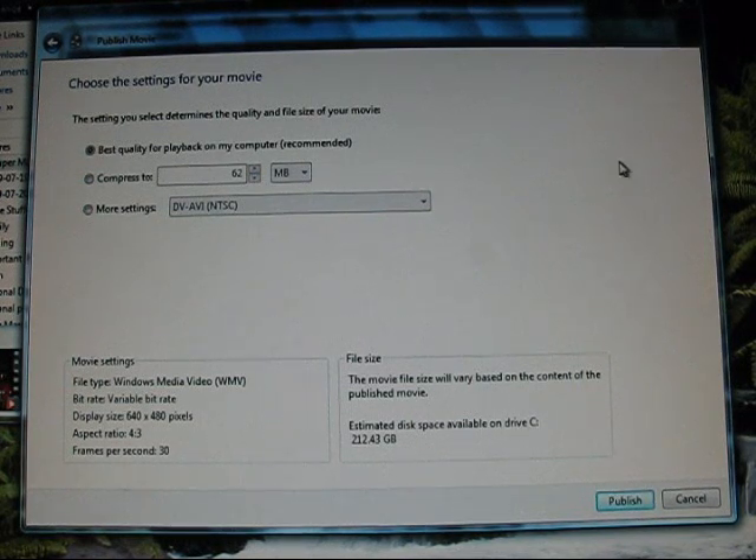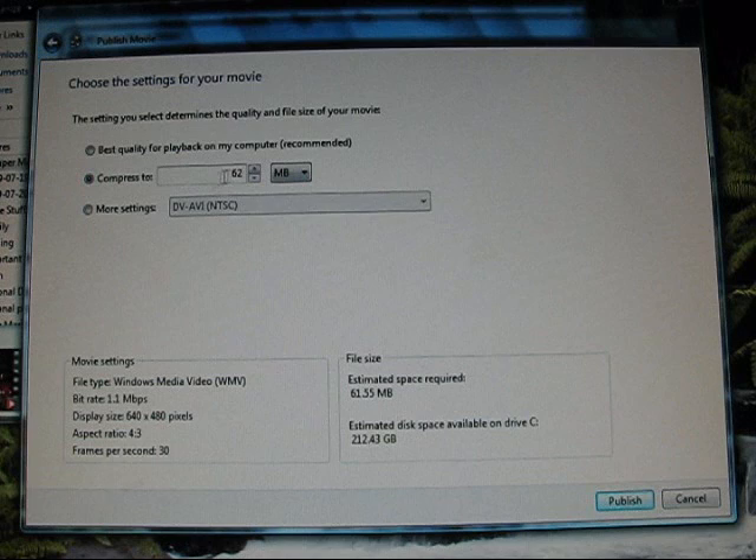Hey guys, if you're wondering why I'm uploading a second set of Sonic Advance walkthroughs, it's because I'm going to delete the other ones — they are of horrible quality. Their frame rate is just terrible. When I compressed them before, I always went with the default lowest setting, but I kept increasing the number to hopefully increase the quality.